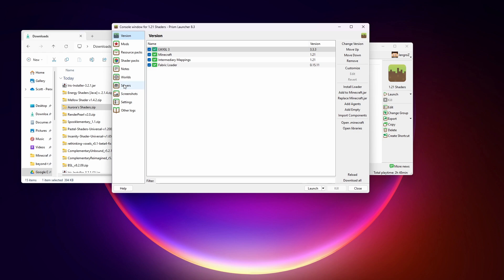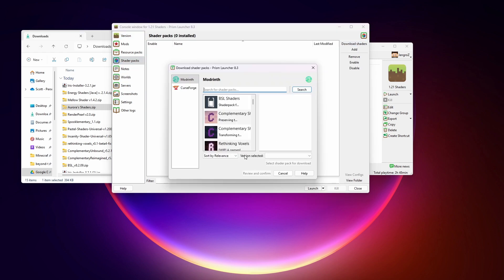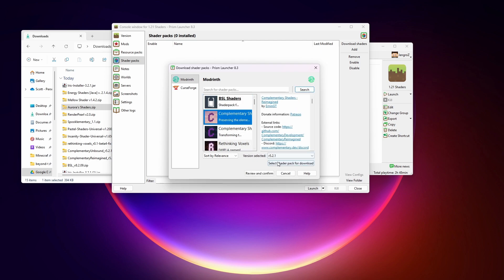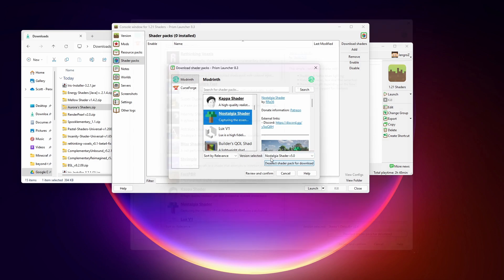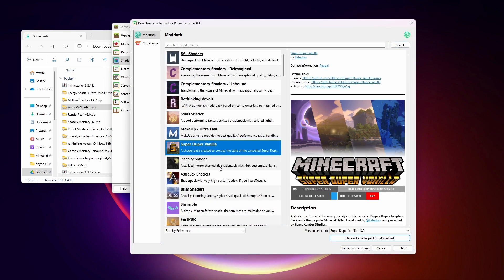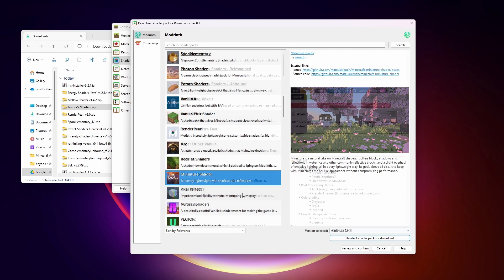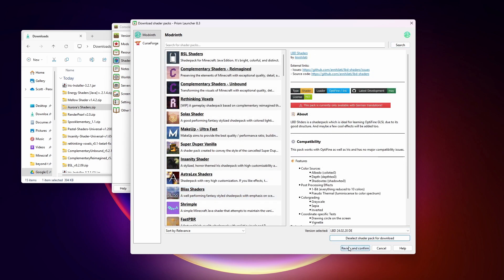We're essentially creating our own mod pack. Shader Packs right here — Download Shaders. A window opens up and same kind of thing, we can just select them for download. There are way more shaders here — a ton. I'm just going to install them all. The ones that are set for install are bolded. It should be giving me shaders that are compatible with the version we're installing. When we are done, we just click Review and Confirm. I honestly can't believe how many shader packs there are on Modrinth.